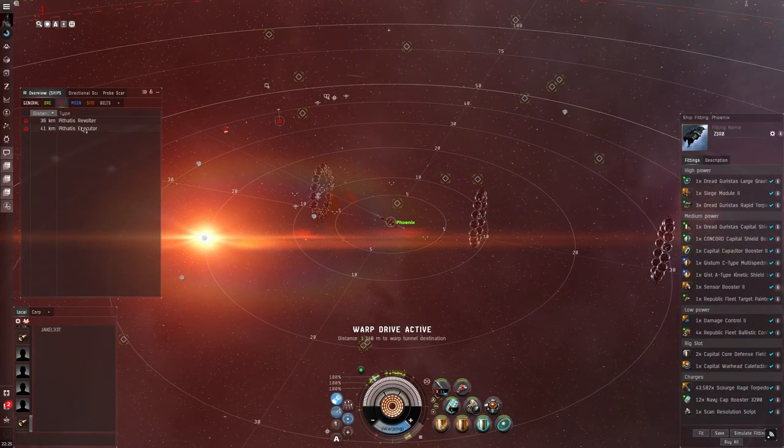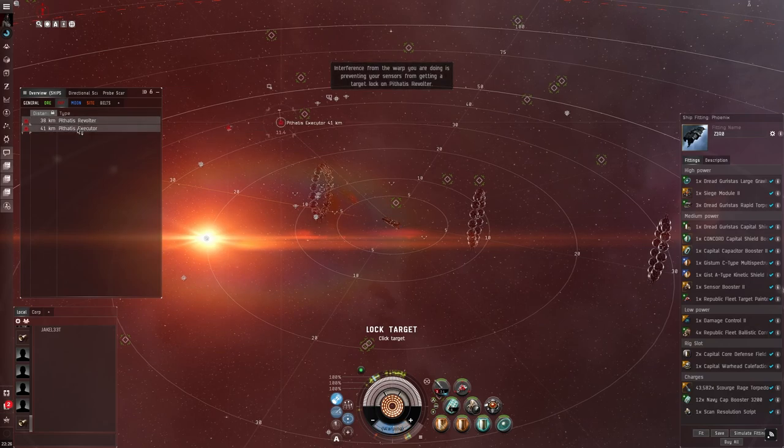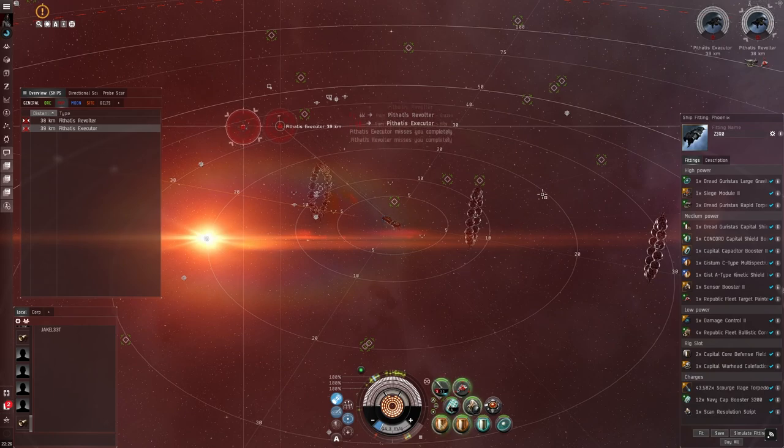And maybe we'll get a respawn. These sensor boosters are just so it's a little bit faster on the targeting. You could probably put something else there if you don't really care about that. Usually keep everything grouped up with this - you know you got three weapons so I just throw them all together.